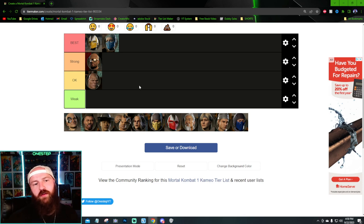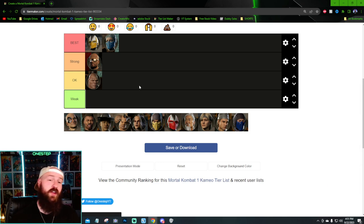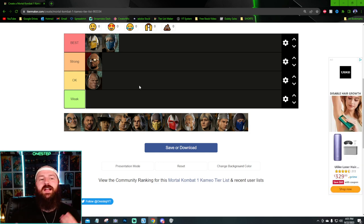Goro I think is okay — not super weak or the best. His grab is good for combo extension but a lot of cameos offer that too. His unblockable stomp is good but uses the entire bar gauge and is easy to defend against. Other cameos offer the same utility but better.